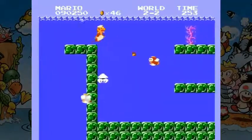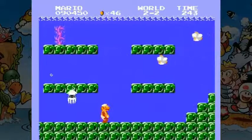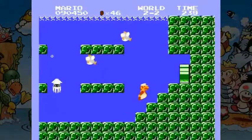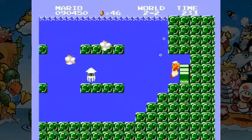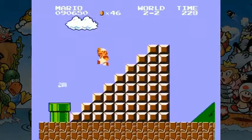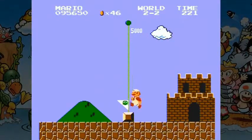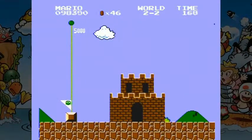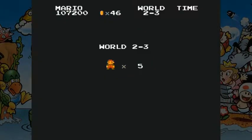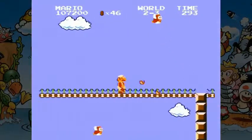By the way, why do these fish have beaks? I find that interesting. I mean, beaks are interesting I guess, which is why I just said I found it interesting. My point is, it's weird but I like it. It is a visual aesthetic that I like. And in future games they give Cheep Cheeps goggles. Because fish need goggles, I guess.